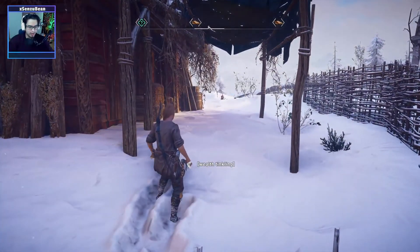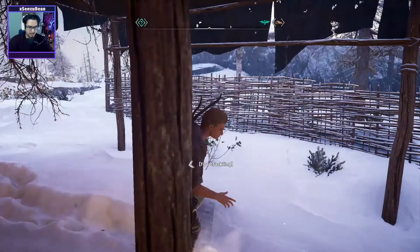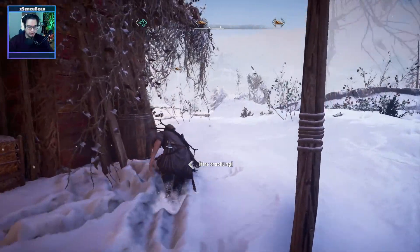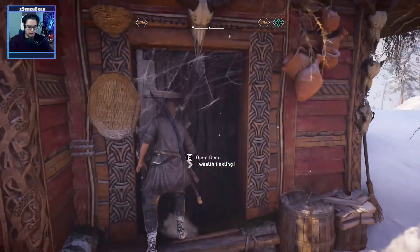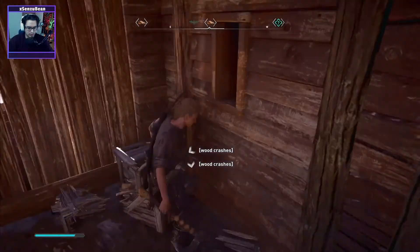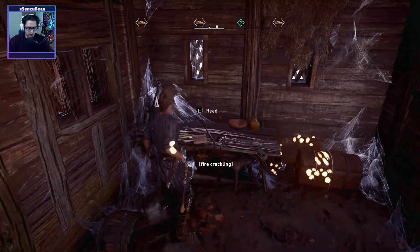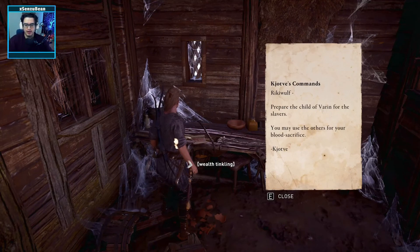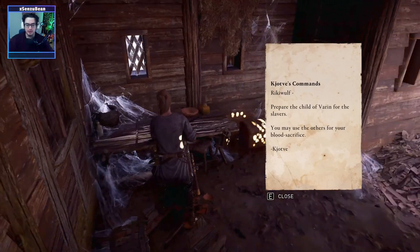That's auto-run. How do I stealth? Oh, there's stealth. Fire crackling. 'Prepare the children of Vareen for the slavers. You may use the others for blood sacrifice.' Not on my watch!